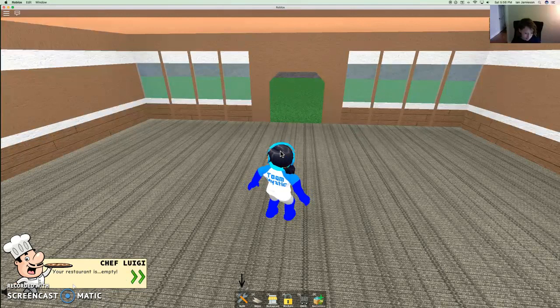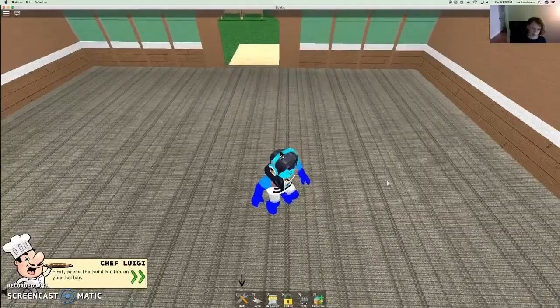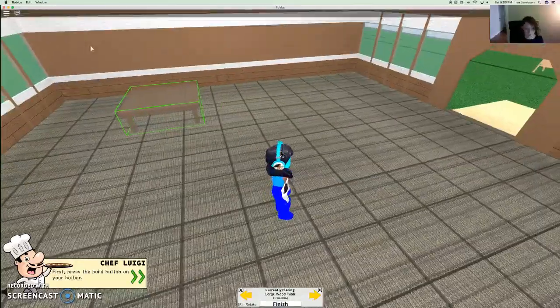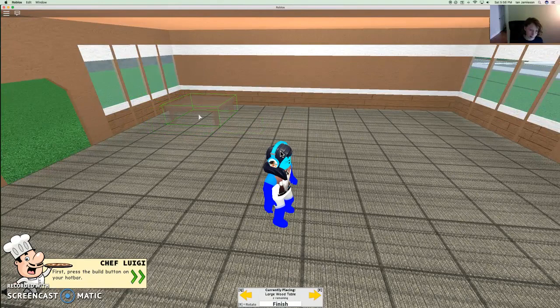Your restaurant is empty! The village has never had a closed restaurant! We must start work here immediately! First, press the build button on your hotbar. I've already played this, I already know how to play. It's a two-table start — you get two tables. Anyways, let's put it right in the corner.